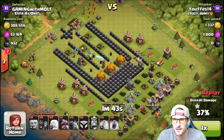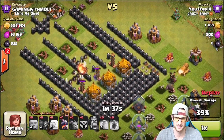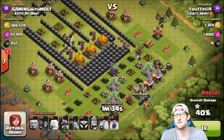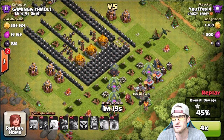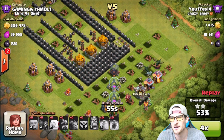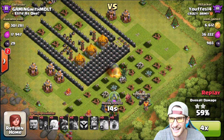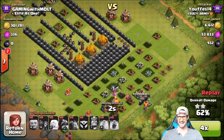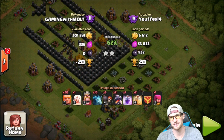Wow, they actually went to the core! But all those minions are going to get wrecked by my Teslas. He's going to leave with only 1,300 gold — wait, does he get it all? Where are the dragons going? No... 30... 15... Yes! Actually, he didn't get any of the gold. He dropped the wall breakers, he dropped everything, but he did get my dark elixir, which was sad — I wasn't protecting it that well.